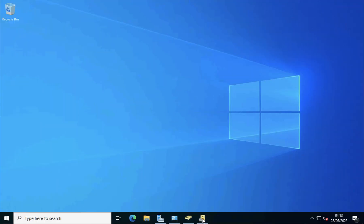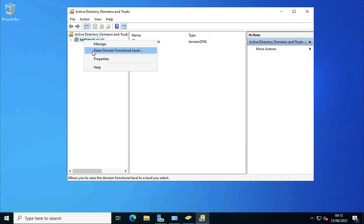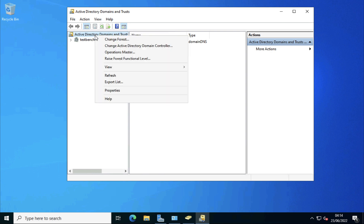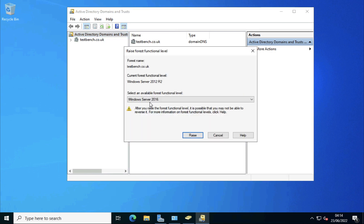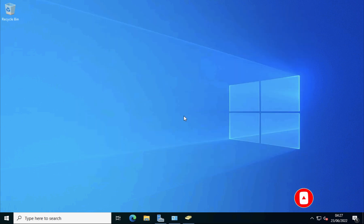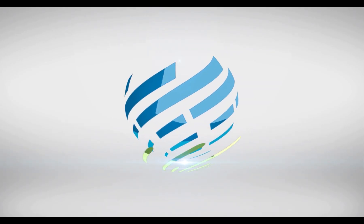Back on my 2022 server, if I go to raise the functional level you can see I now have the option to raise it from 2012 R2 to 2016. I'm not going to do that — I'm quite happy to leave it at 2012 R2. It's very rare that I've seen a problem with 2012 R2, so I'm happy to leave it there for the time being. Thanks very much for watching — don't forget to visit us at www.patercraft.com.